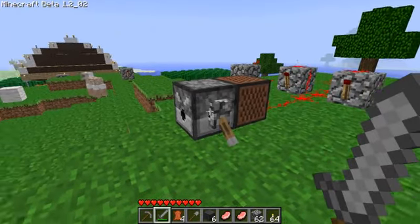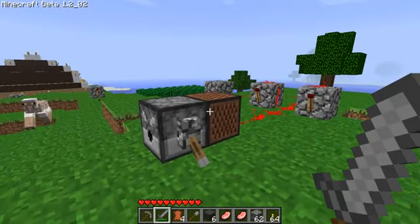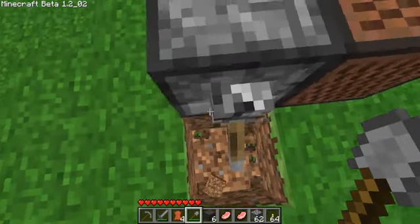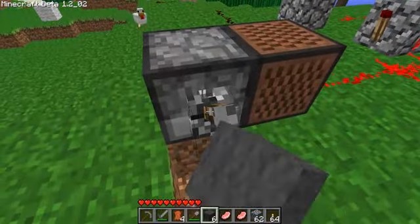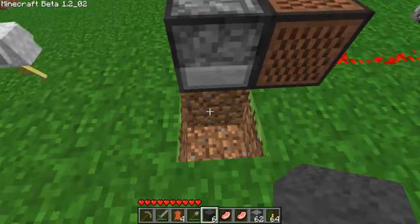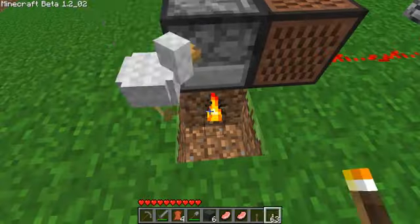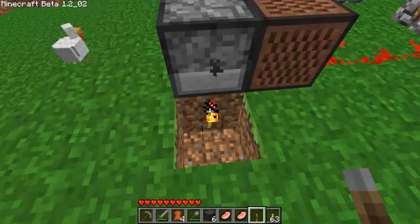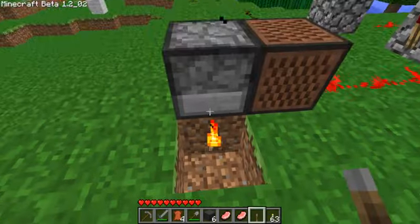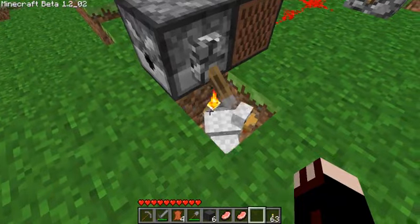I'm sure a few of you are going to ask how I put this switch on the dispenser, so I might as well go ahead and show you. Basically what I did was I made a hole right there, stuck a torch there, and then put a lever — place it on the torch, not onto the side, otherwise you just activate the dispenser. Just put it there, and it puts it there.